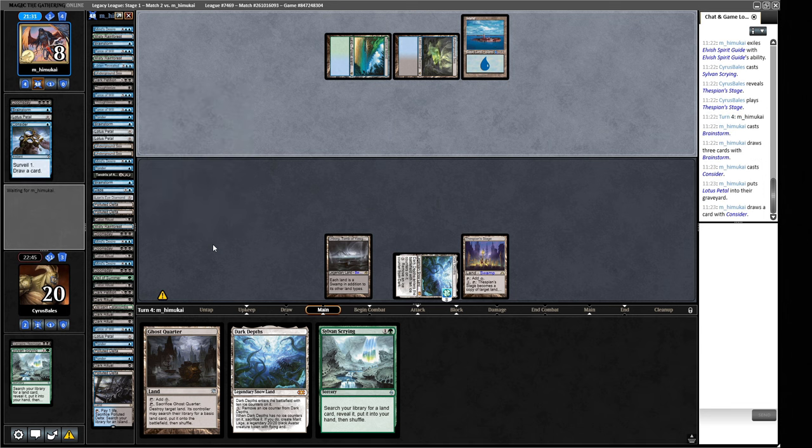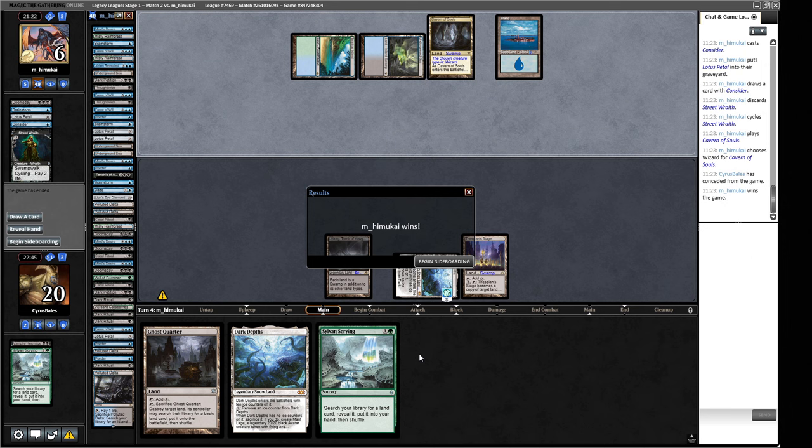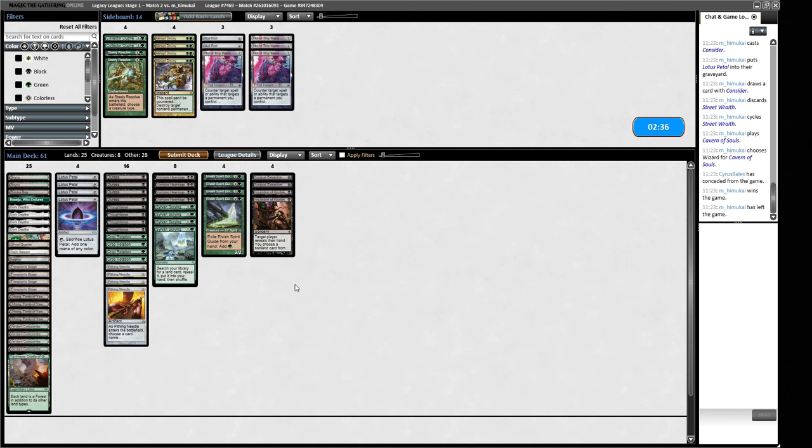They mill a second Lotus Petal — that's four Lotus Petals total. Sideboarding thoughts: I like Surgical Extractions and Inquisitions here. I don't think Not of This World is useful in this matchup — our opponent is the aggro. Pithing Needle can name some of their cyclers, but not a lot of their pieces. Maybe a couple of Collector Oufs since they at least beat down. Not sure the Null Rods are worth it — they shut off our own Lotus Petals. I think I'll keep Bojuka Bog in as a flexible black source.